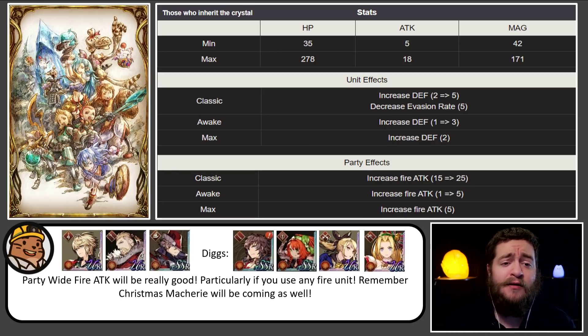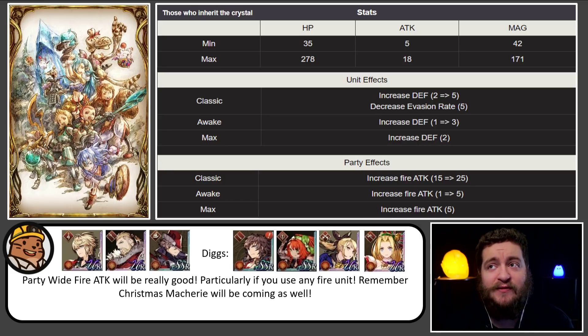If you're running Rain, look at the stats on this — it gives a base magic plus 171 when it's fully maxed. Not only that, it gives defense for the individual unit and fire attack for the party plus 35. This card was made for Rain. It's going to be great for Adelard as well. It could even be useful for units like Seymour, who are kind of like samurais designed to take a hit. Could be great for Lilith. And of course, we have the new Fire Ranger unit coming out, and we have the Fire Archer, Coconut Lilith. We also have Christmas Mashery coming out, who are all fire. We do know Christmas Mashery will be coming here in the near future.